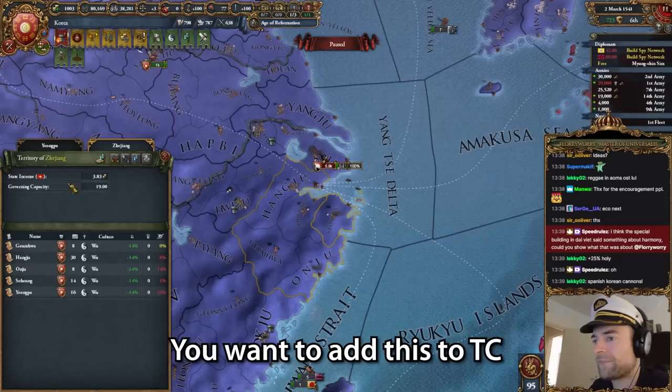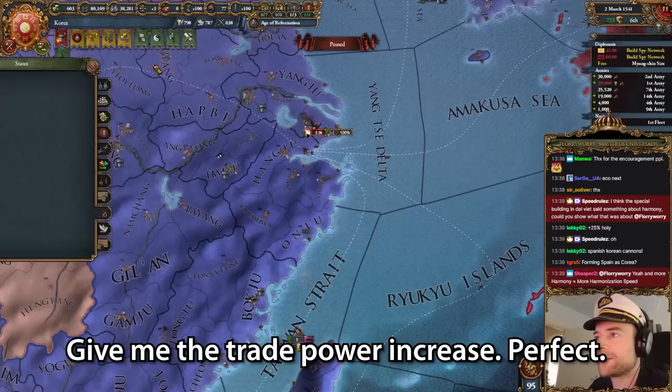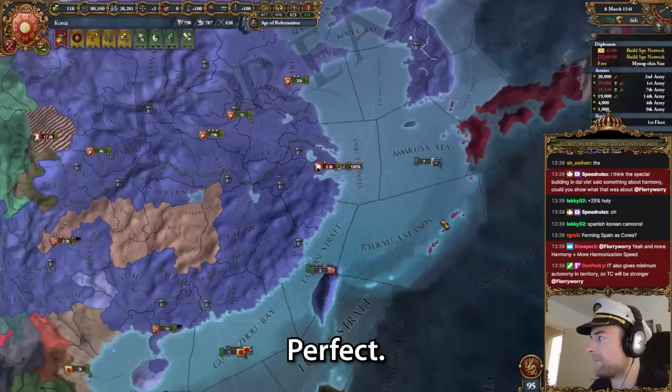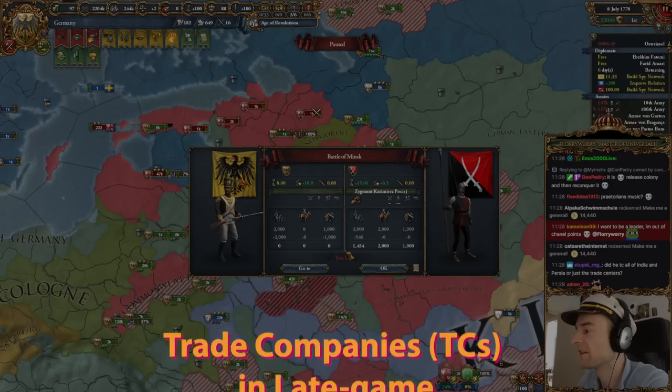I don't want to stateify this, we want to add this to TC. Give me an extra merchant and also get more money, give me the trade power increase. Do we have the buildings here? We do. Have we upgraded Hangzhou to the max? We did not. Can we upgrade this thing too? Yeah, sexy times. The TC will be slightly stronger. Where do I park my... I think we park it in Beijing directly so we get the 10% bonus.